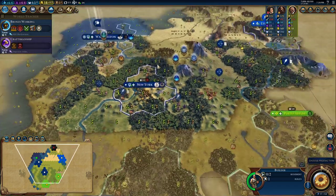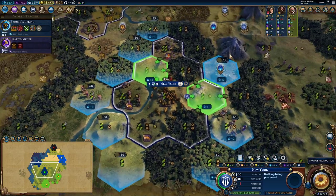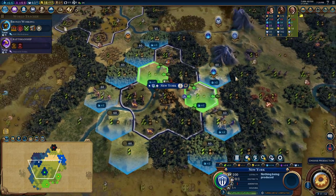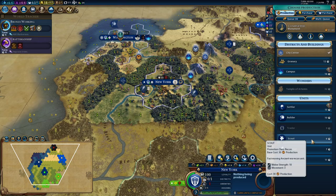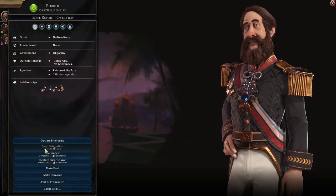Now I'm just doing some maintenance building improvements. I need 60 gold in order to get this in the right spot with the plus 3 adjacency, so I'll hold off on that for now. This city could use a granary — it's about to reach its housing cap. We could also really use a scout. I think we could build a scout first, just because I'd really like to explore Pedro's lands.